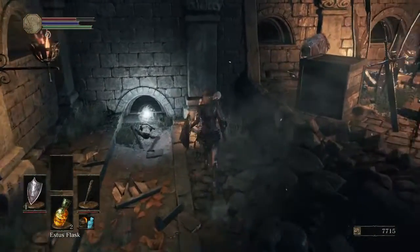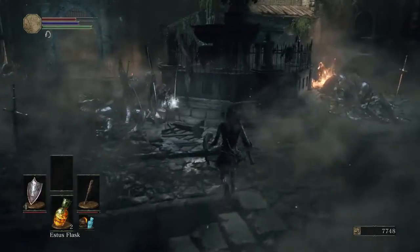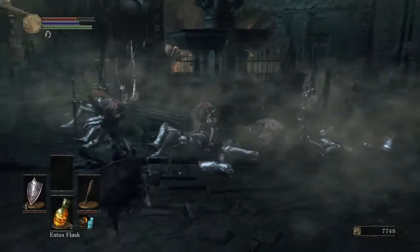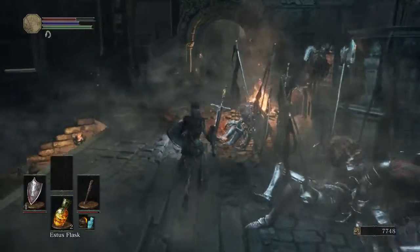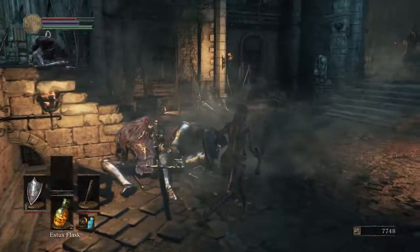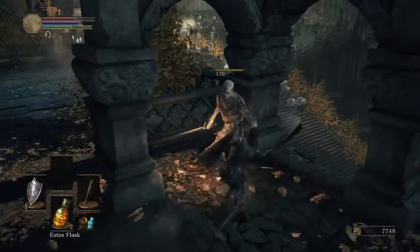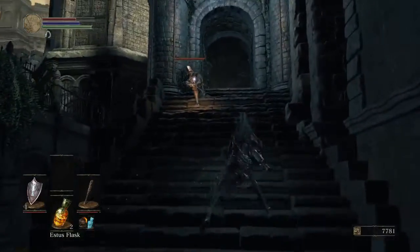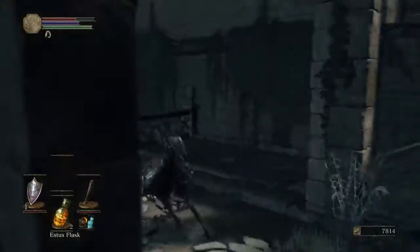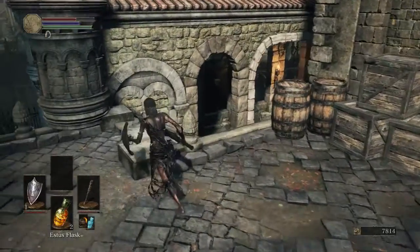There's that guy again pretending to be asleep. Another loot there, another amber — okay. We will go to unlock the shortcut first, right here. What does the crossbow do? There's another loot here, and over there we need to jump but we'll do that later.